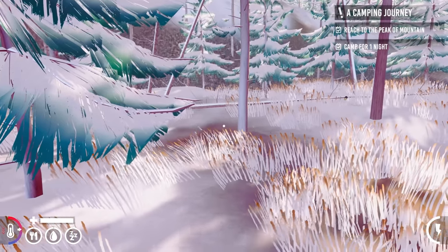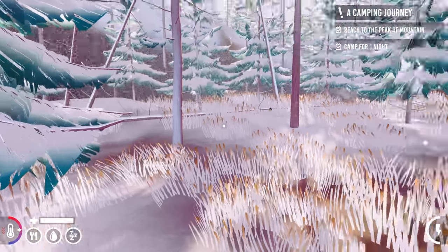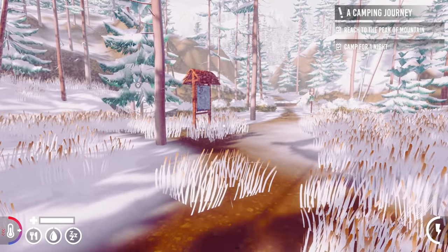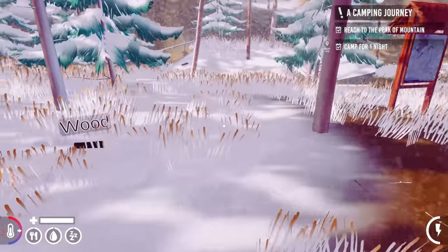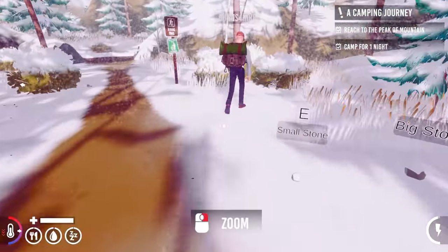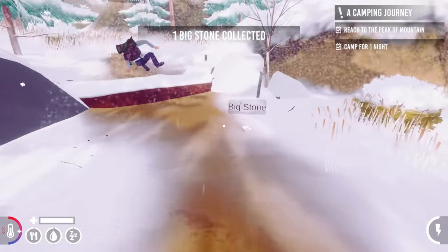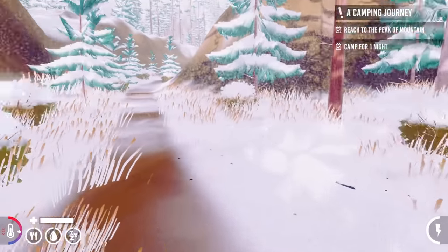Hey, what's up you guys, welcome back! This is Camping Simulator: The Squad, winter time. Okay, we're in winter — we sure are. We're starting to get cold. Reach the peak of the mountain, camp for one night. We better get some wood because we're definitely going to need that, and big stones.